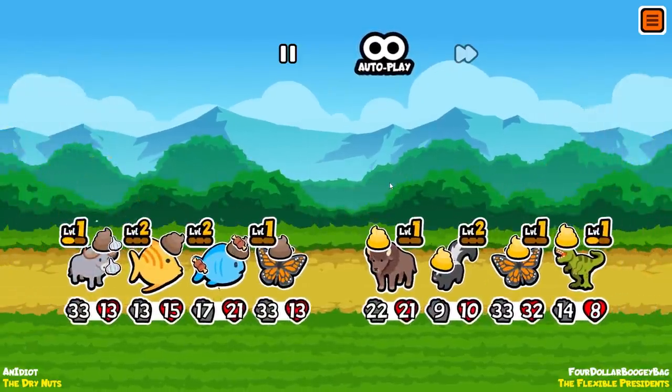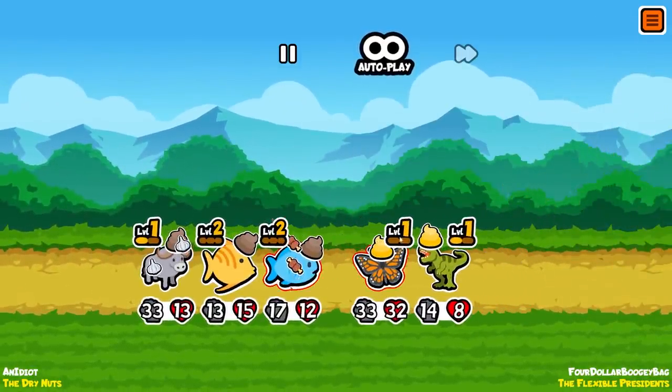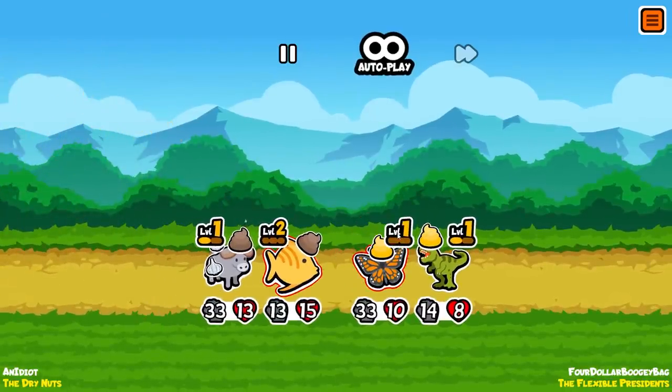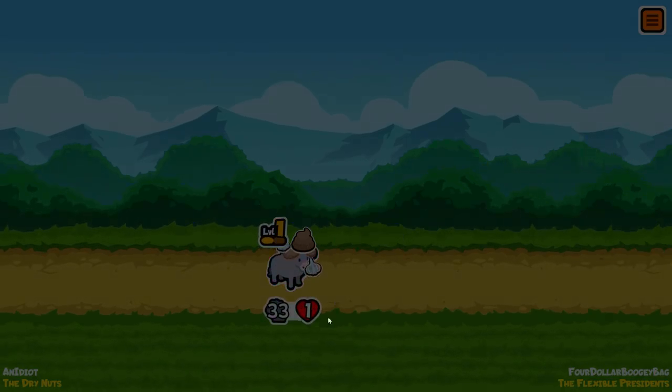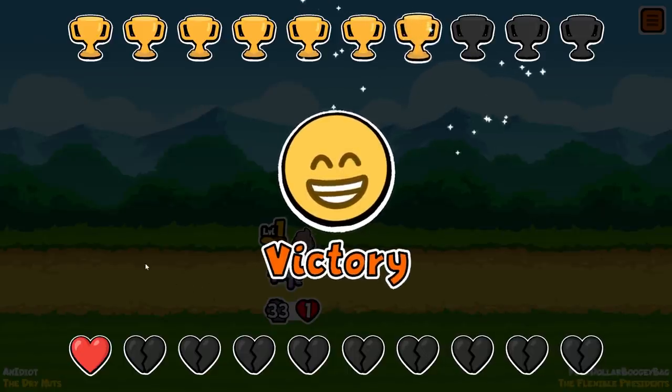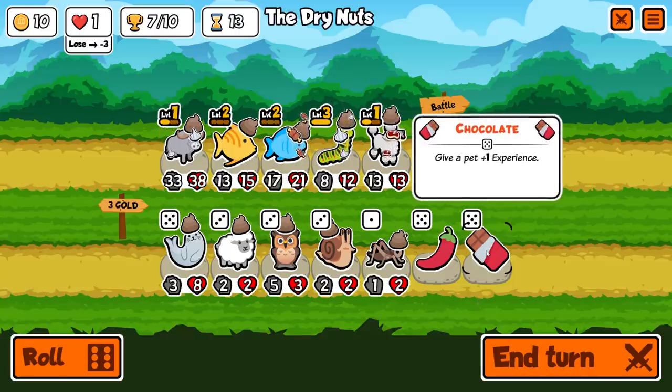We're still going to win — no, we're going to draw. No — we're going to have one health left. But that was smart because they knocked it down before my caterpillar takes the stats. If I was smart, I'd come up with a strategy on my own for that, but I'm not. So we're going to upgrade the poodle — now gives plus two plus two to all friends.